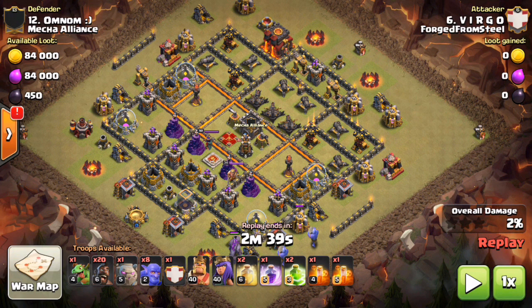The very first attack we're going to look at is Virgo, ran by Wrexum. Welcome to the clan, Wrex — he joined from Sons of Anarchy. He's going to be doing this with a shattered hobo, so let's go ahead and see exactly how he breaks this base down.